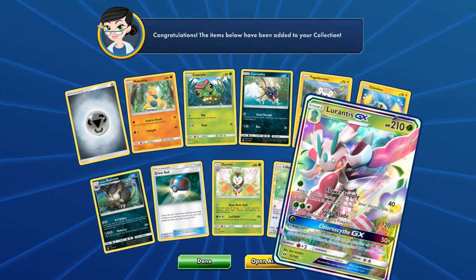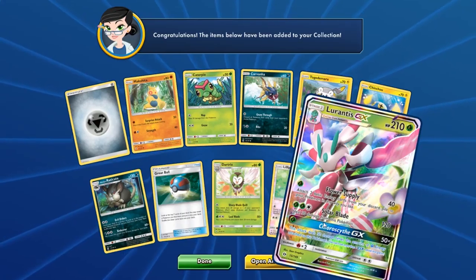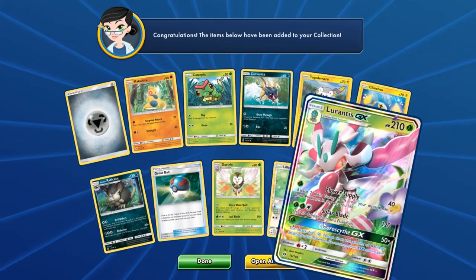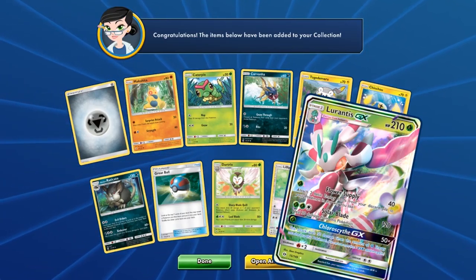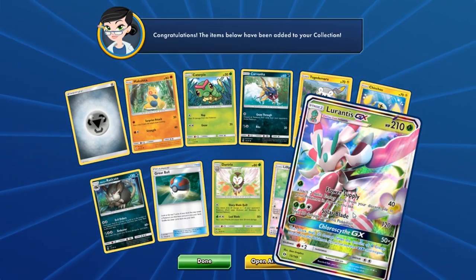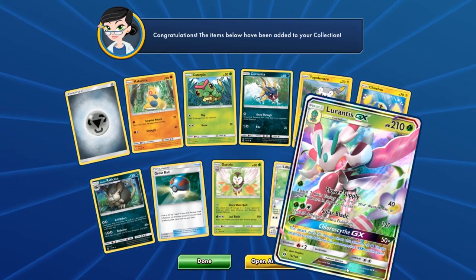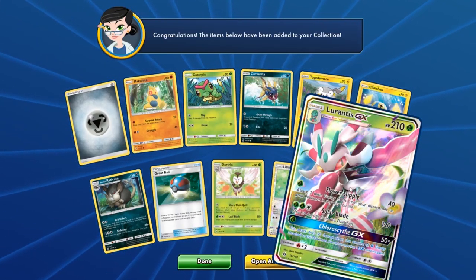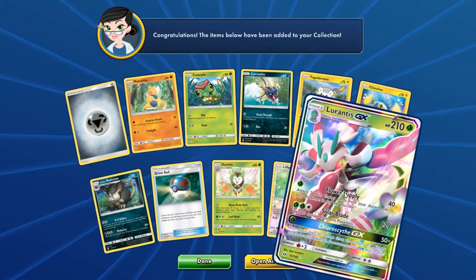I gotta open up more actual packs of Sun and Moon because I don't have a lot. I opened up a bunch from the Japanese booster box and some from whatever we've been opening, but I gotta open up more to try to get Lapras and Lurantis. These are so cool. This one is not the totally full art version, but I still really like it a lot. The shininess is really cool.